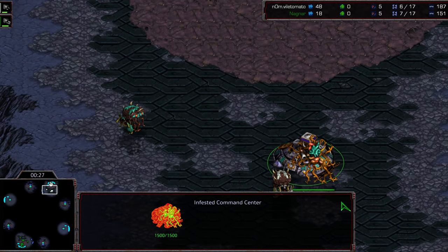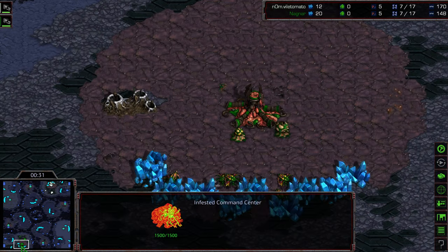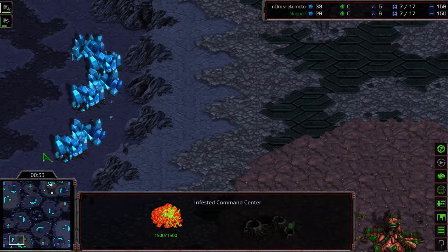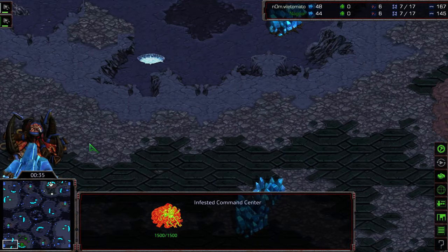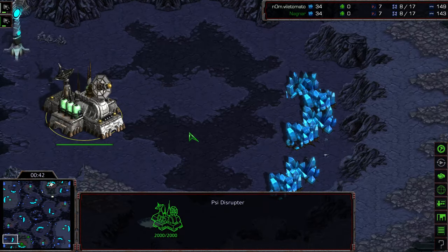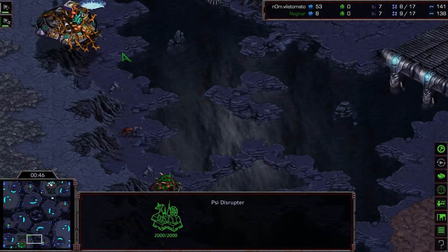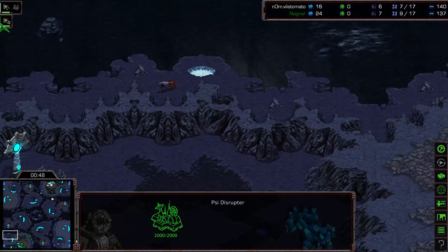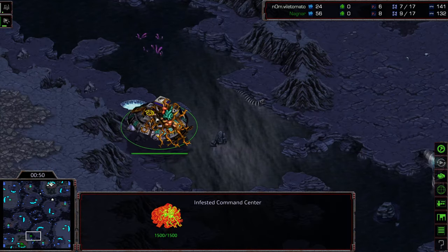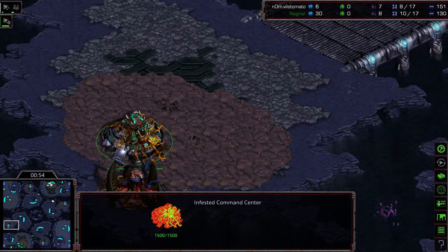I haven't seen Sparkle in a very long time — it was played in a period where I didn't get to watch a lot of matches. It's kind of an odd map with a random doodads interior, a natural expansion behind the base, and otherwise it is an air map, as you can see with the blockades. That's why the lifting off of command centers is happening.